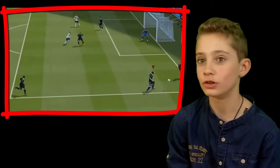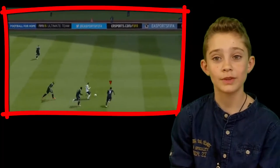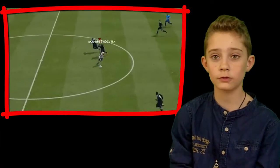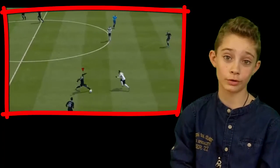A guy says I'm going to cross it in — then Anuwa: no you're not, mate. No you're not. Then the guy thinks he can dribble everyone, then Anuwa with his physical: no you can't, mate, no you can't. Then Anuwa with his amazing physical game: no you can't score, you can't score.